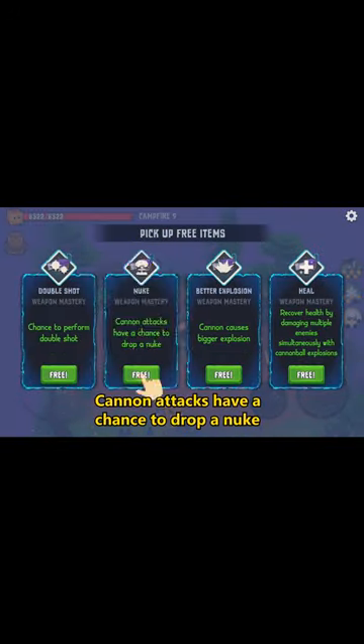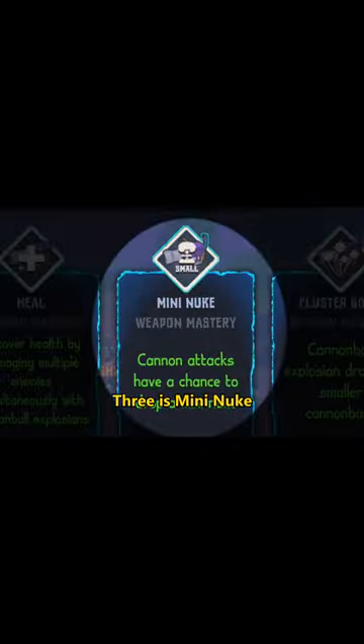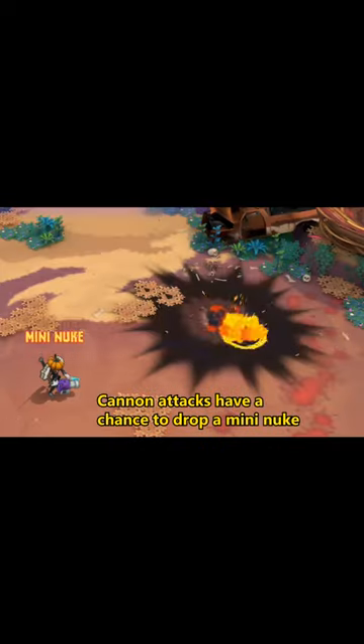Skill 2 is Nuke — Cannon attacks have a chance to drop a nuke. Skill 3 is Mini Nuke — Cannon attacks have a chance to drop a mini nuke.